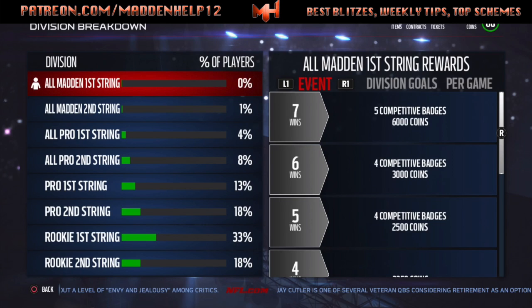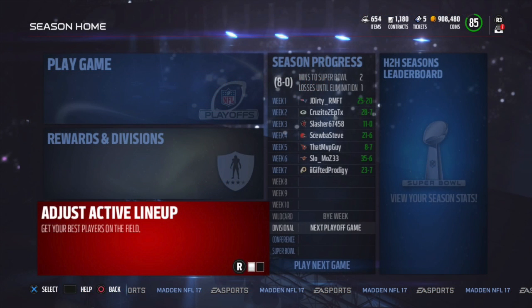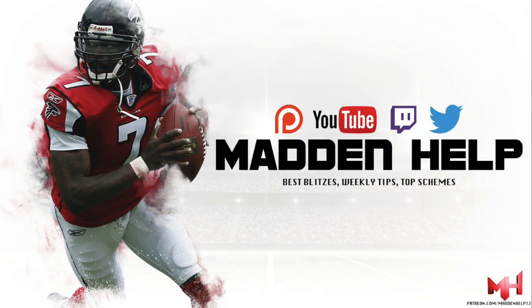If you go to the division goals and win the playoffs and Super Bowl, the Super Bowl is about 12,000 coins and the division can get you up to 8,000-10,000 coins. No matter what bracket you're in, you can win games consistently and continuously build up your coins. Per game I believe you get 2,000 coins, so if you don't like grinding solos you can play head-to-head online and get your coin game up really fast.